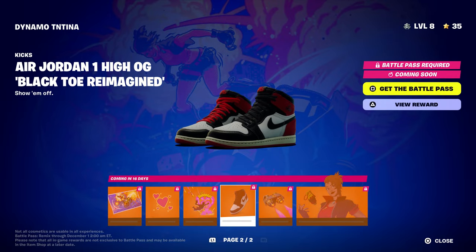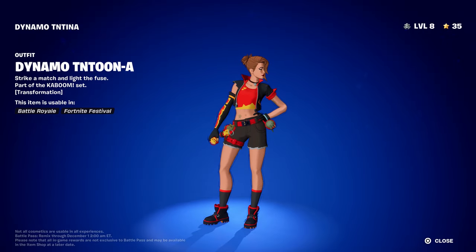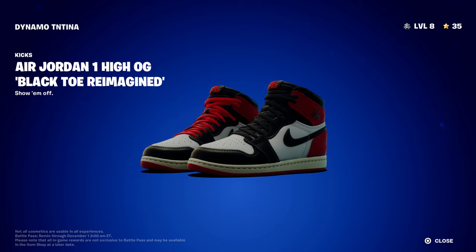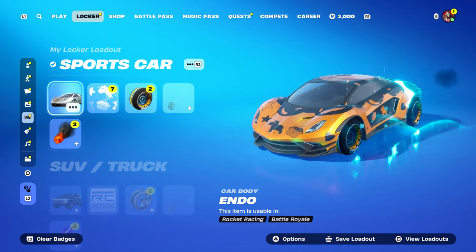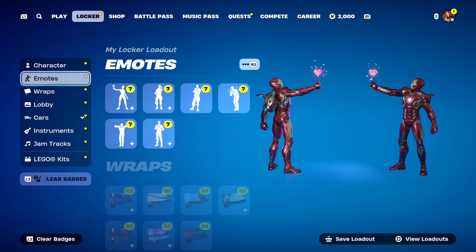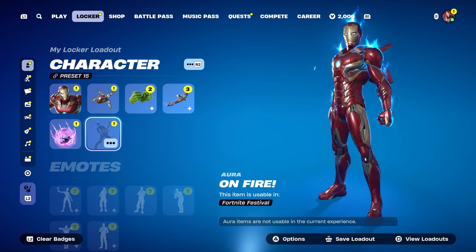You'll be able to unlock this on November 16 or November 17. This is the other glider style and another character style that unlocks on November 16, including these shoes. Not too many people know about the shoes, but your character can rock the Air Jordan Nikes. In the locker, if you scroll all the way down, there will be a 'Kicks' slot — it's locked right now but it will appear there, giving you a new square to put shoes on.